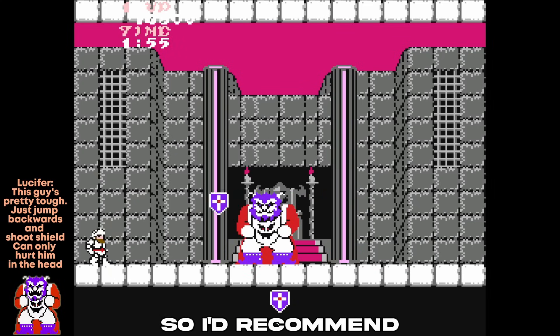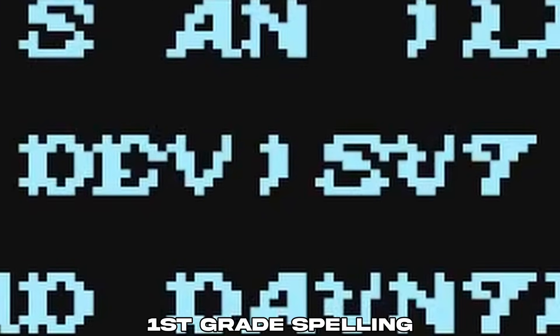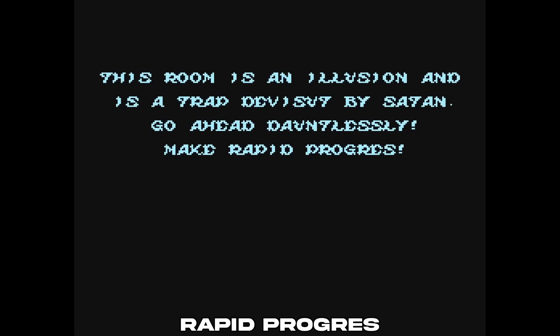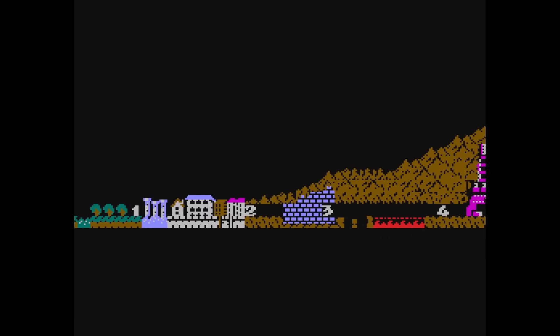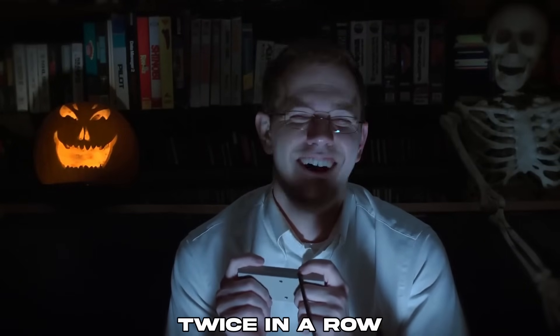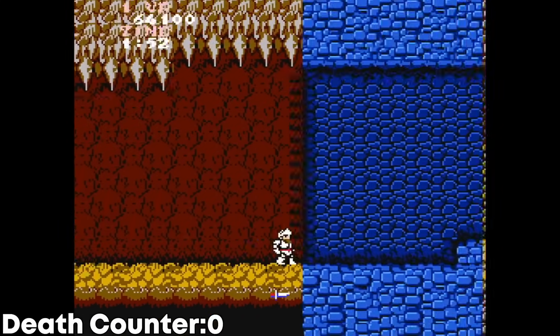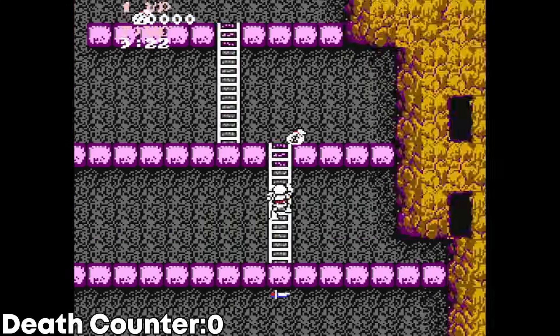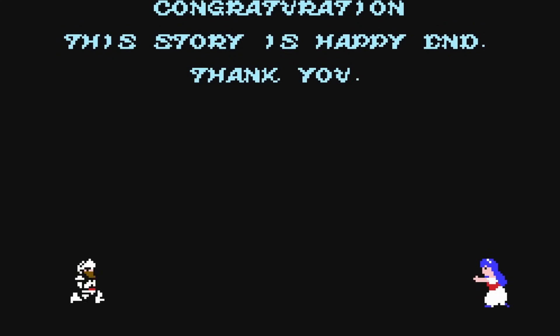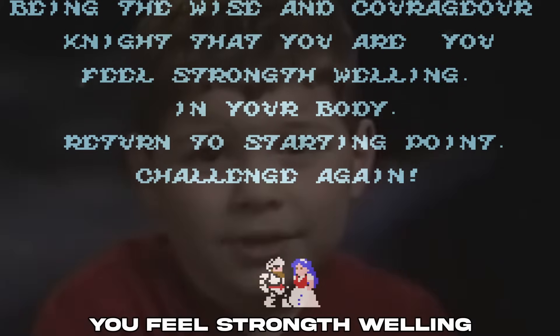Final boss, and he's the hardest in the game. I'd recommend just shooting him backwards like normal. This room is an illusion and is a trap devised by Satan. Go ahead dauntlessly, make rapid progress. You have to beat the game twice in a row. That's just great, because this time I'm twice as fucking pissed off. Being the wise and courageous knight that you are... That's it for Ghosts and Goblins.